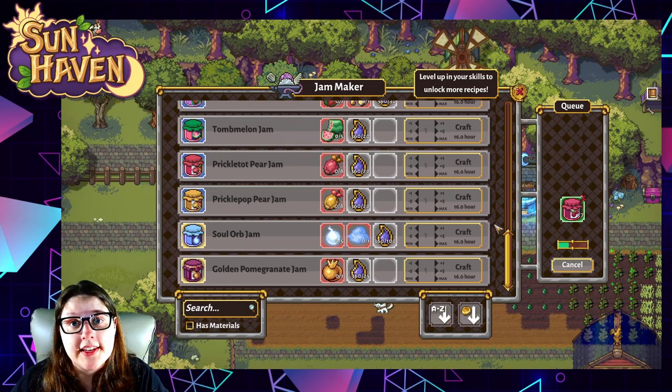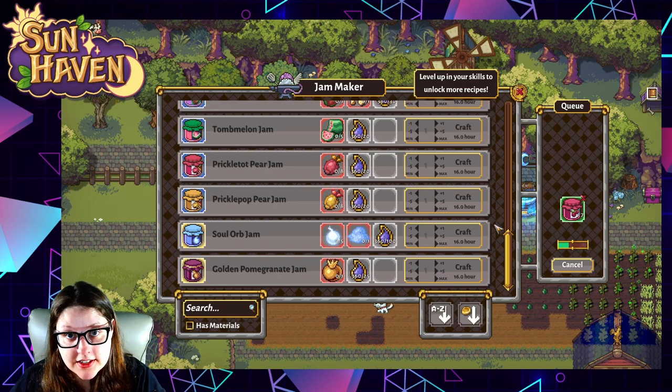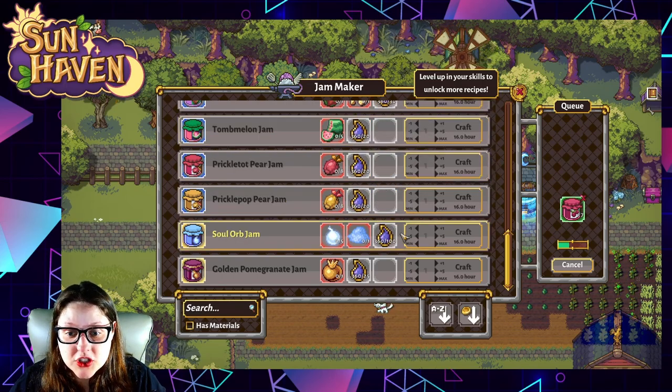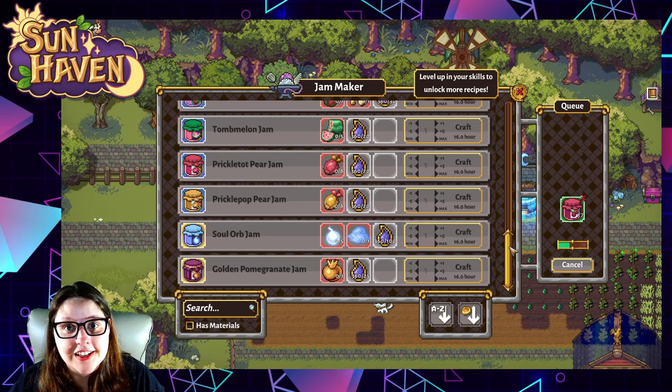Something to keep in mind while you're making jams is that each jam has a mana requirement, and usually that's what stops me from making all the jams I want in a given day. Each has a different level — some cost 20 mana, some 100, some 25. Make sure to keep an eye on that because it'll stop you from crafting if you're out of mana.